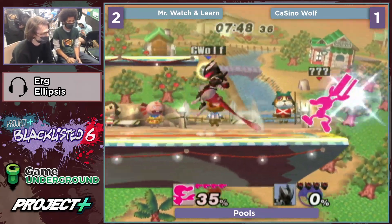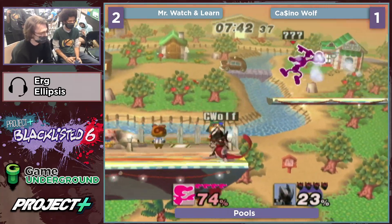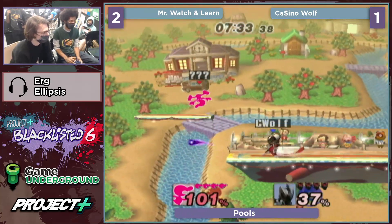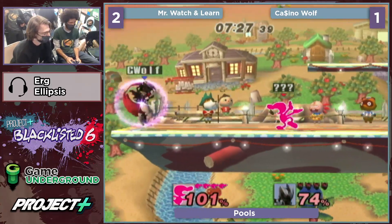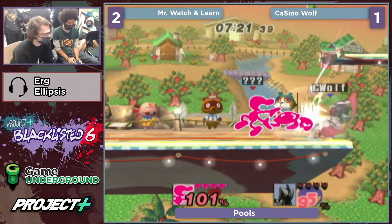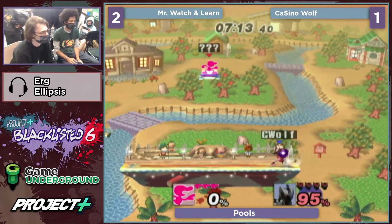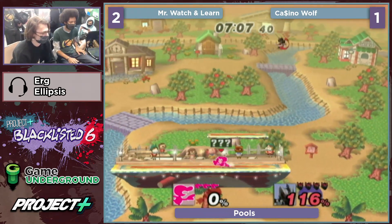Just another f-smash — why not? Getting up attack there — I feel like doing something like that is useful because it extends your effective range, and suddenly they have to space around this massive move and stay a little bit farther away. This first stock is gonna be really big for momentum. Both games Watch and Learn has won have been very dominant in his favor. Let's see if your theory holds true — Watch and Learn closes it out quickly. Didn't even have to hit the up-B, just linked it.